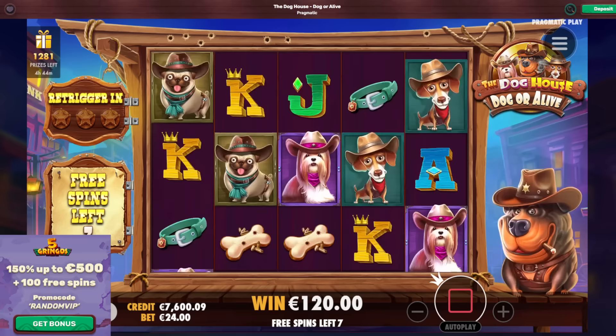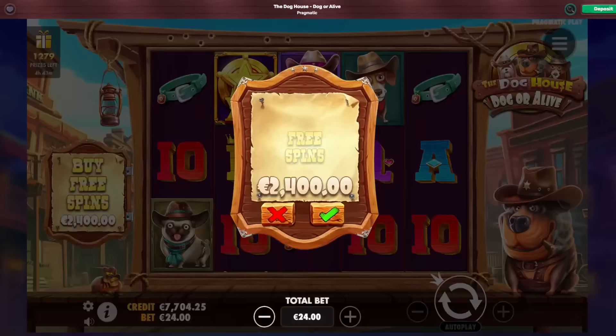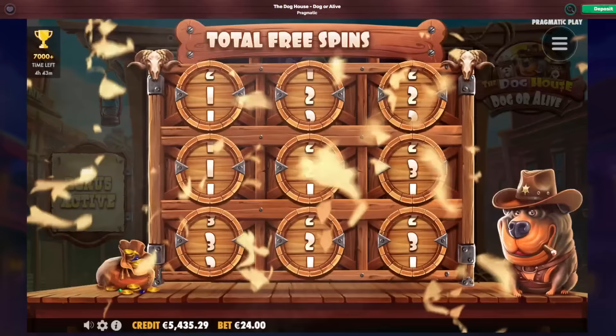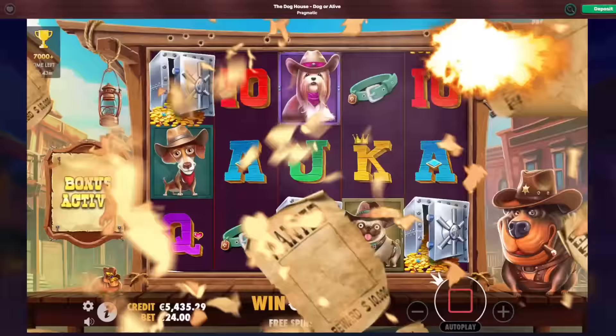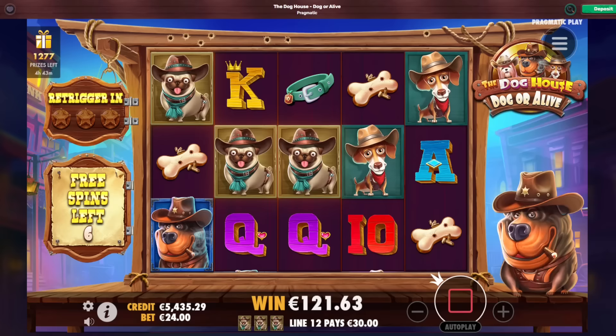I'll turbo spin a couple of them until I get some wilds, man. This is so bad. Four more — one wild, I need two more in a row now. Another 10x win there. It's even worse than Juicy Fruits — Juicy Fruits does not drop 10x wins that often like this one does. One more bonus. That was all empty again, of course. If I get one massive win I'll take my profit and leave it. Got a two there — 13 spinneronis. Let me try my turbo spin strategy. I know a lot of people don't like turbo spins, but I'm just gonna turbo spin until I get my three wilds and hope for the best.